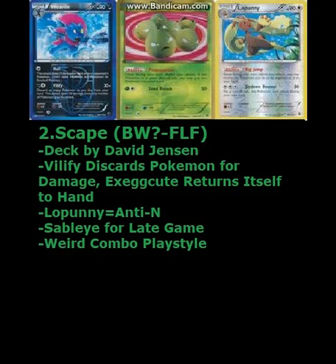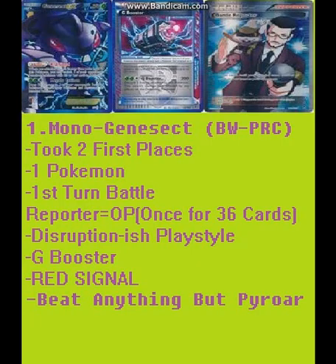Number one — this deck is amazing and I love it so much. Mono Genesect EX. Yes, you read that right: Mono Genesect EX. This was a Black and White through Primal Clash standard deck, by the way. This was a standard deck. I took two first places at a League Challenge with this deck. You had one Pokemon — that would be Genesect EX. Essentially you would Mulligan a lot, because obviously you only had one basic.